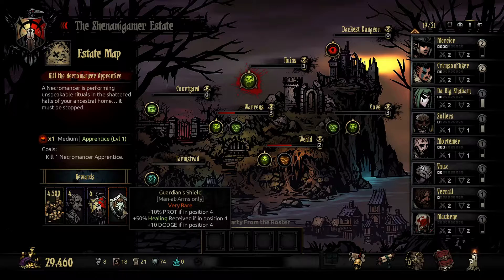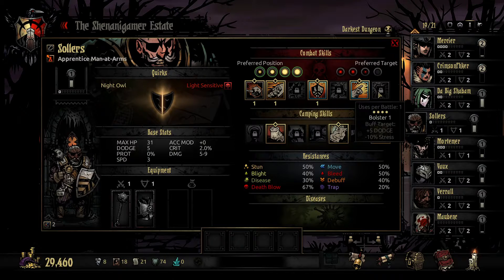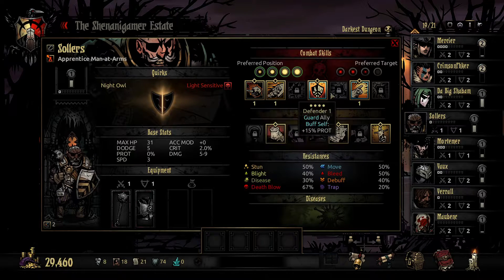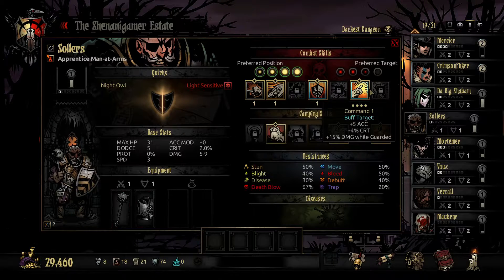Let's see what relics we could get. We could get the Man-at-Arms Guardian's Shield. If we beat the Necromancer Apprentice, we could give the Man-at-Arms plus 10% protection, plus 50% healing received, and plus 10% if they're in position 4. They usually don't go back there as far as I know — Solares doesn't. They hardly have any skills they could use back there. Well, actually they have 4 they could use. Still, that's definitely an interesting one. I'm sure there's a build value here.